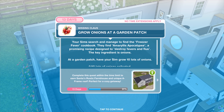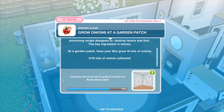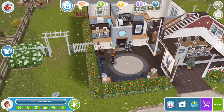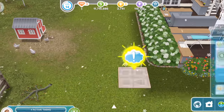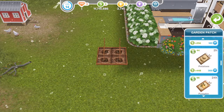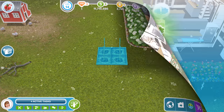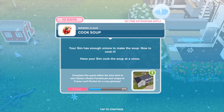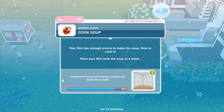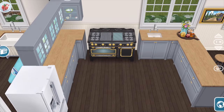They find a recipe called Amaryllis Apocalypse, designed to destroy fevers and flus. The key ingredient is onions. At a garden patch, have your Sims grow ten lots of onions. You need ten Sims doing this at once — it should take about seven hours. Your Sim has enough onions to make the soup. Now to cook it. Have your Sim cook the soup at a stove for 12 minutes.